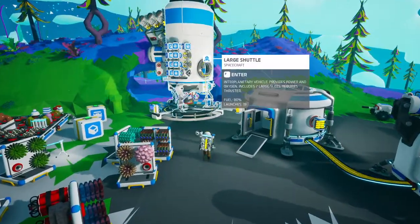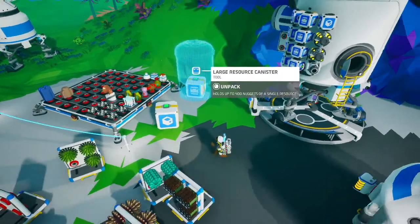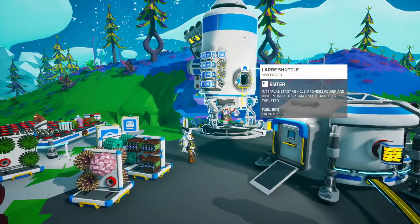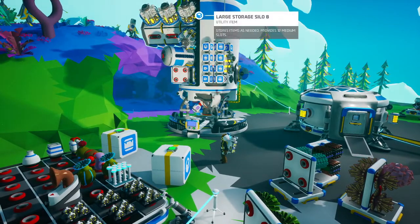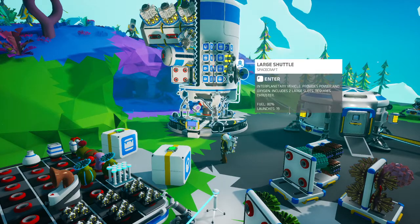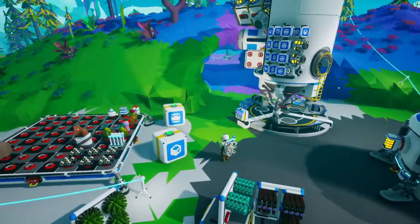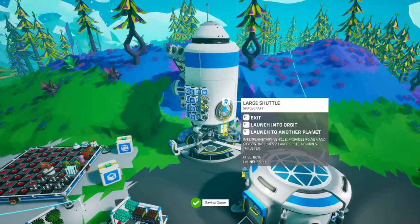Something I have as a sort of end goal, besides actually getting to use this and maybe fill it with something, is to get a full-sized shuttle — get a shuttle with one of these medium things in here, two of these large storage silo Bs on here, filled to the brim with more medium storage silos. Or even better, resource canisters — full ones. Let's see how much we can hold on a single large shuttle. That's a pretty good goal, but that's not for today.